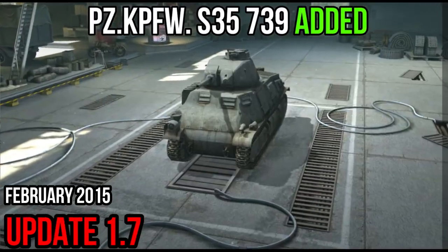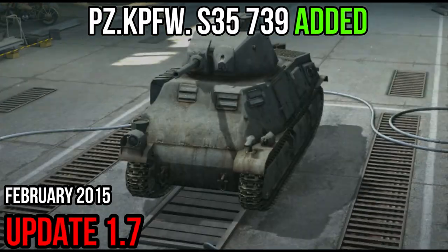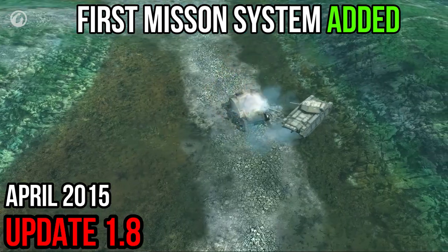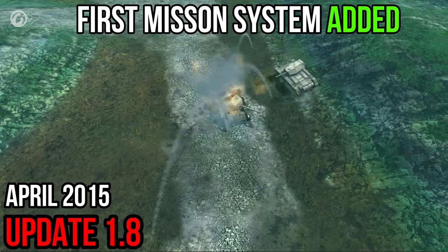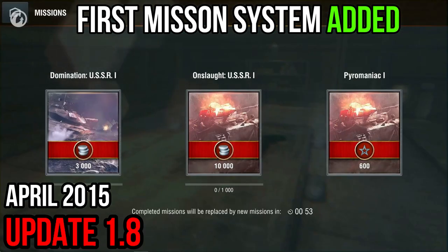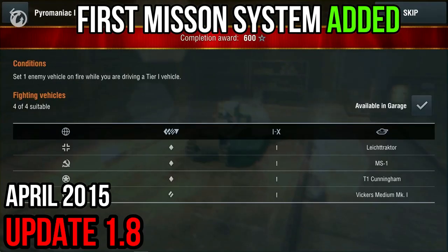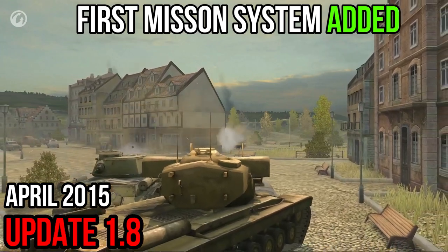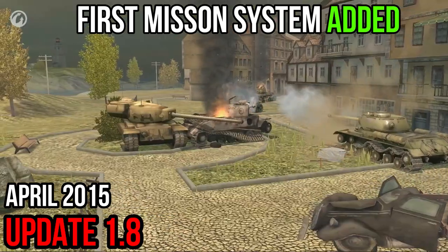Daily missions offer rewards — experience, maybe even premium account time or something else. All mission conditions are stated in the window; you just need to touch the icon. For example, Pyro Man requires setting an enemy on fire and awards the player with 600 experience points. If you succeed in doing that, you get that extra experience bonus regardless of whether you win or lose the battle.